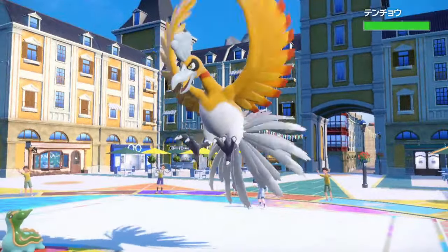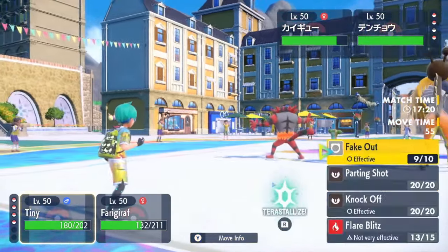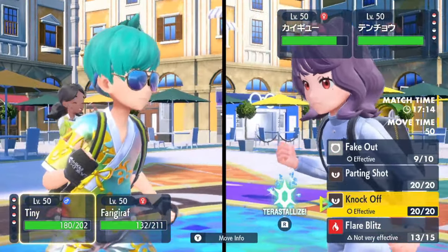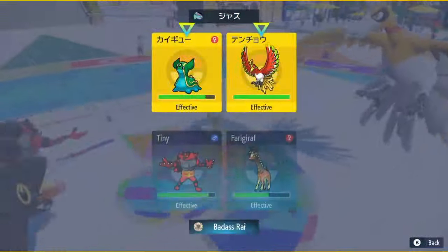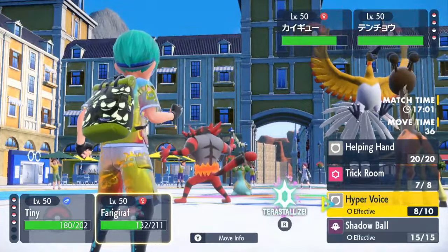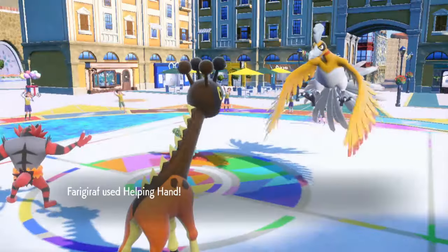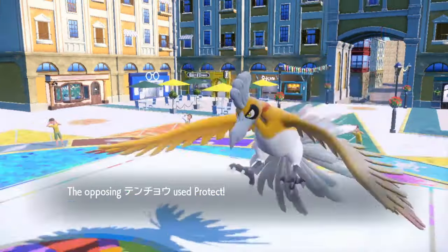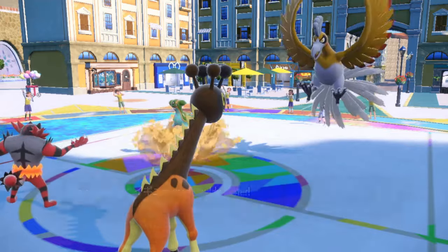Unfortunately this guy ran into a brick wall — he had a really bad matchup with Meowscarada because of Incineroar, which is still like the best check to it in the entire game. I'm thinking about Knock Off here. I want to try to get out the Ursaluna but at the same time I just want to start getting damage. I'll go for Helping Hand — the main threat is the Ho-Oh, I need to get Ho-Oh low. He Protects again, trying to stall Trick Room. I probably should have predicted that.